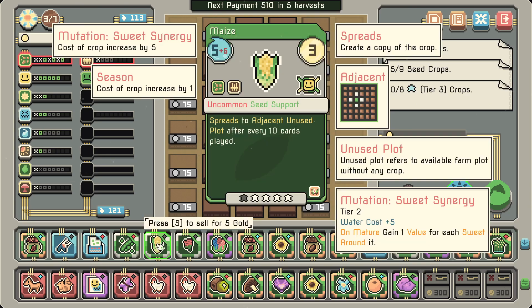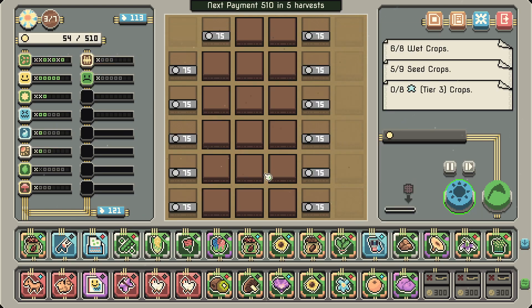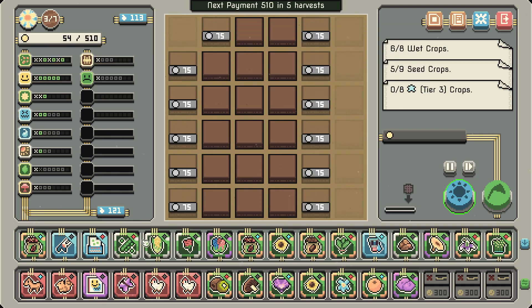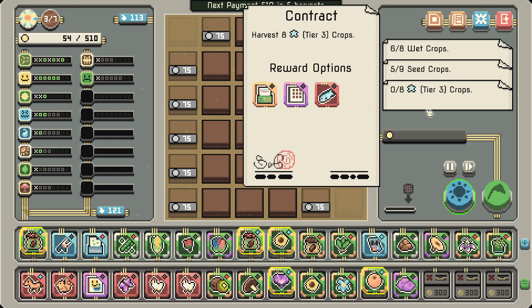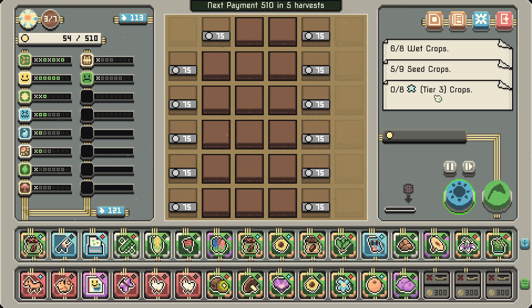What's that mutation? Tier 2: 'water cost plus 5, on mature gain value for each sweet around it.' That's nice — spends extra water though, which is scary. I could also just go for 'gain 20 water on mature' — if I'm short on water I'll put this thing there. Let's see how it goes. I need to harvest some tier-3 crops — 8 to be exact. This will happen, there's no rush but it would be cool.